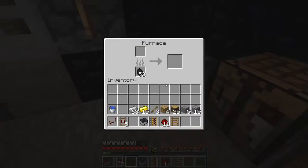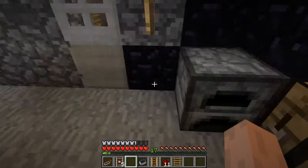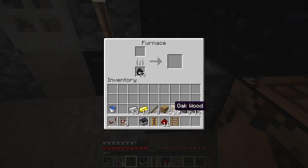Hello again, and now we're going to talk about redstone. To make some of the things you will need: cobblestone, stone, oak wood, gold, and iron. Now I will show you how to make these stone blocks — just use cobblestone with the furnace.